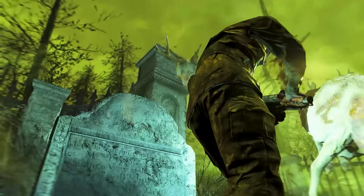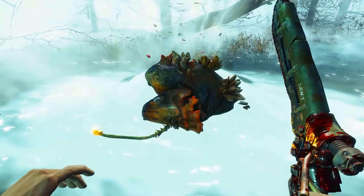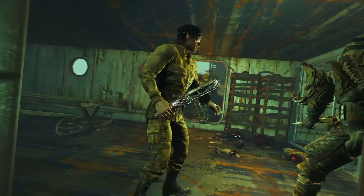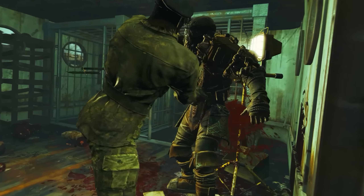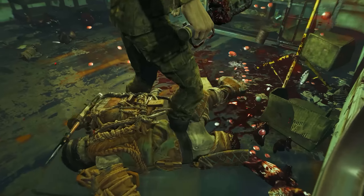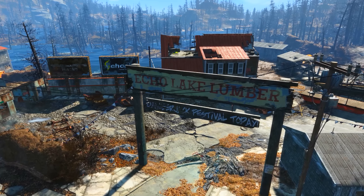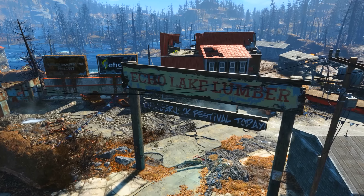Welcome back ladies and gentlemen to Fallout 4, my name's Camel and this video is going to be a walkthrough guide in which I will show you how to acquire the unique Ripper known as the Harvester. To acquire this weapon you will of course need the Far Harbor DLC installed. Provided that is done, all we need to do is head to Echo Lake Lumber.